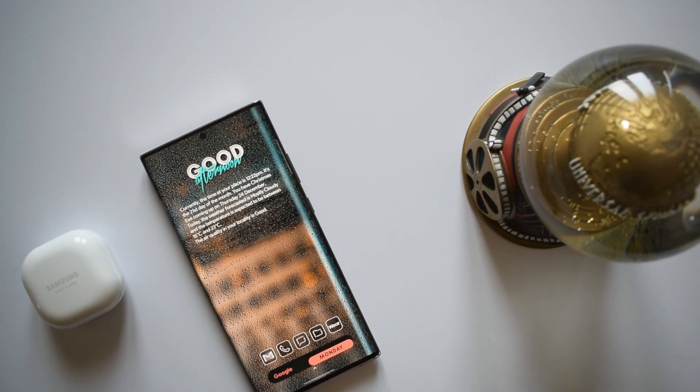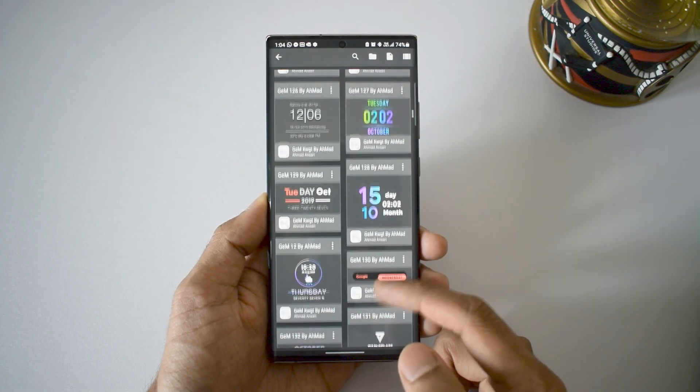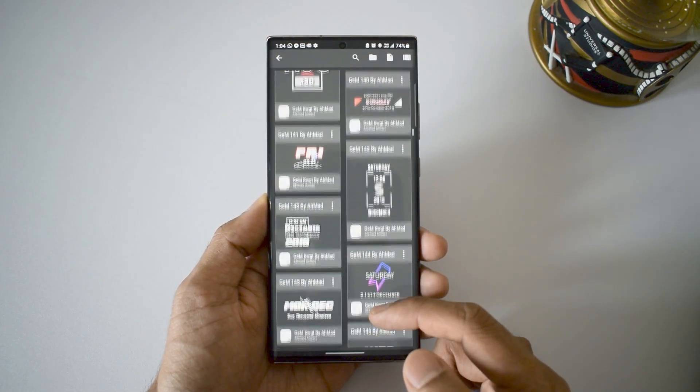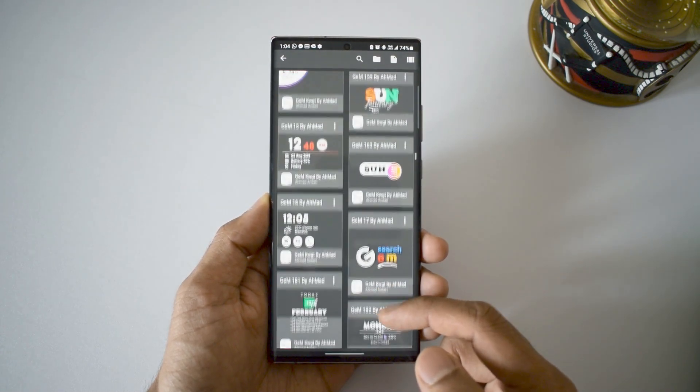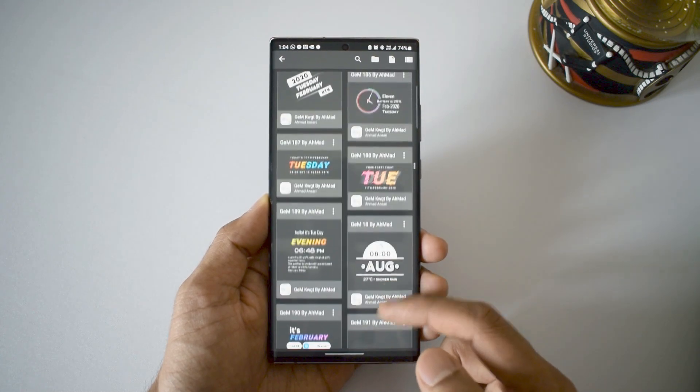Now let's have a look at these beautiful widgets which make your home screen look amazing. Nothing too fancy in this pack — these widgets are very simple and attractive. There are 250 plus widgets on offer in varieties. We do have some good looking application shortcut widgets, search bars and loads of date and time widgets with cool looking fonts.